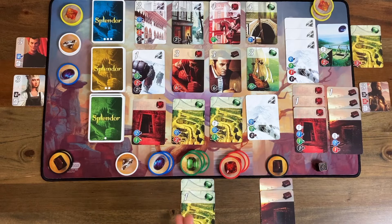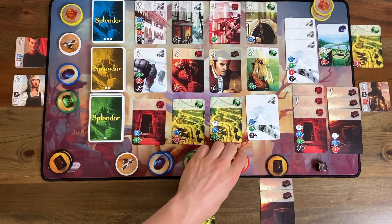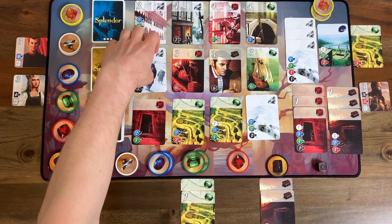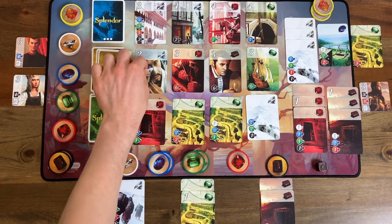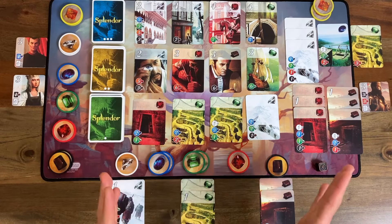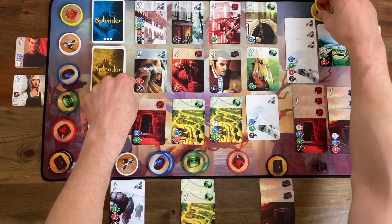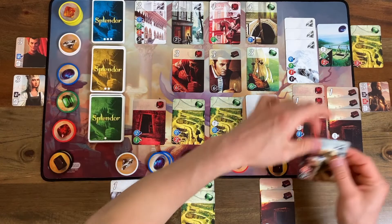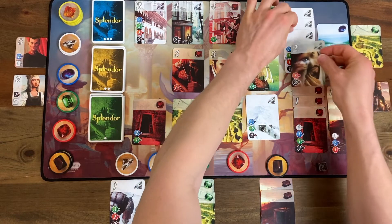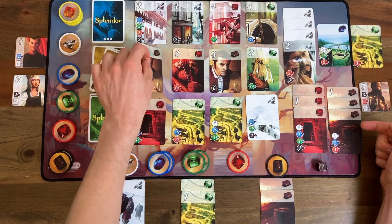I should probably be pulling the trigger on that card — I've been stalling too long. Three green, two red, and no black to get this diamond. I'm one step closer to one of these nobles, but not very close. The AI's turn — that is a card it can get. One, two, three red plus the two gold makes five red, and it's got the three blacks. So yet again, another diamond. And look at this — it's actually one black gem away from another noble. This is crazy.